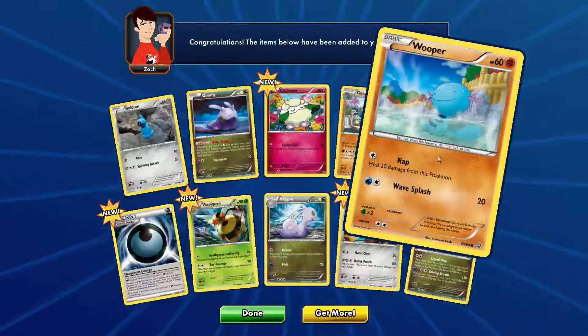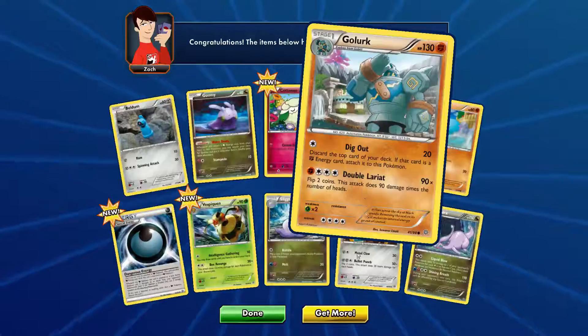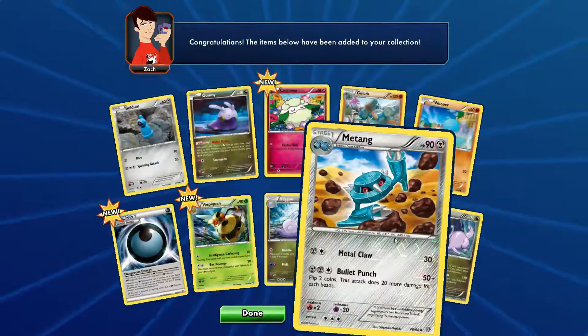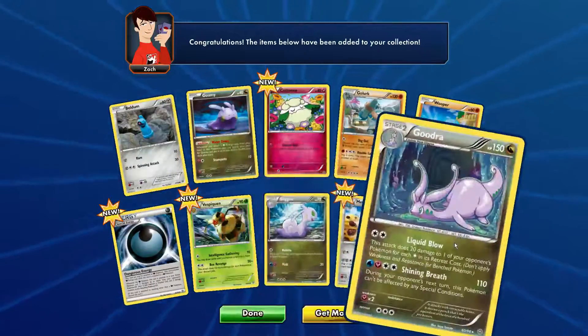Wooper, HP 60. Golurk, HP 130 — pretty strong card too, got them already a lot. Metang, HP 90 — a shining card, always nice. Sliggoo, HP 70 — will go good with the Goomy here.